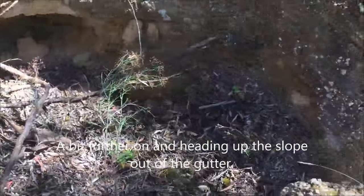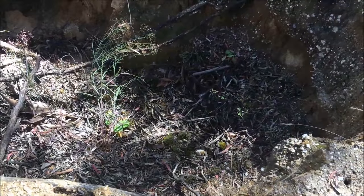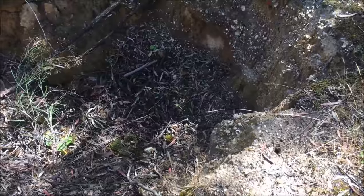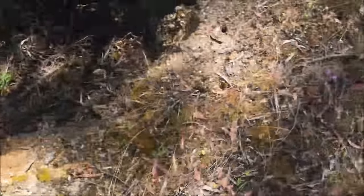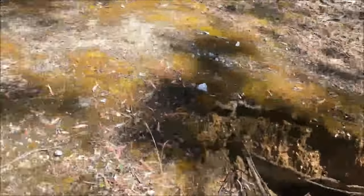You could run your detector over the mulloch heap to see if any gold had come out of the hole. The gold is quite deep here — about 2 metres and probably deeper. It might have caved in over time. The old timers got all the gravel out of the bottom and dumped it up the top, and taken it away for processing as well. You can detect around these heaps and there might have been a bit of gold thrown out.